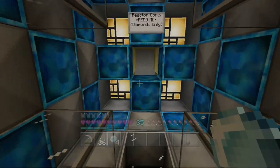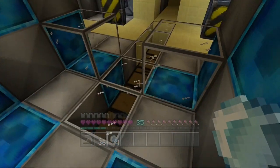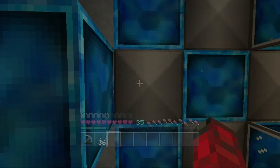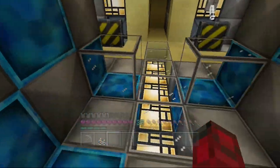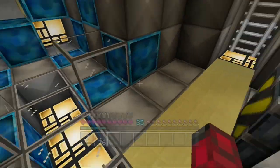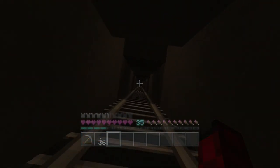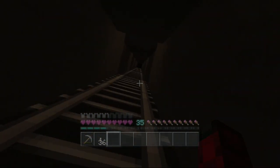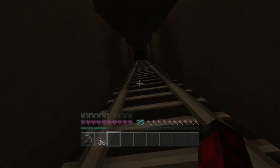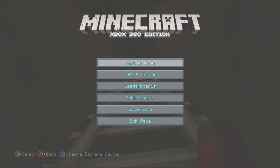The reactor core says 'Feed me diamonds only' — so we need four diamonds. Once we have the diamonds in, the lights should light up and there should be a sound. One, two, three, four — and there we go, our reactor seems to be on! We just need to head back up and activate the core. This is just an alpha core to power up the lighting system. We're going to need a bigger one to power up the shipyard, which I'm working on — I might give you guys a sneak peek.